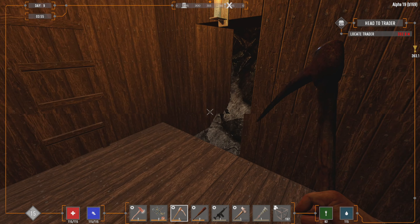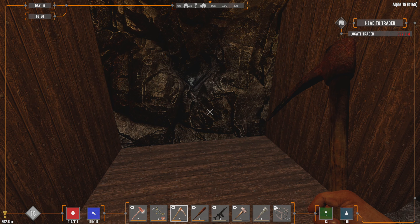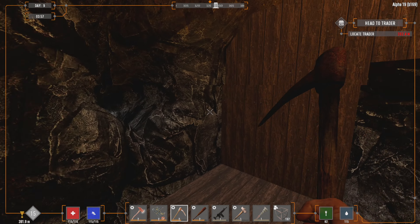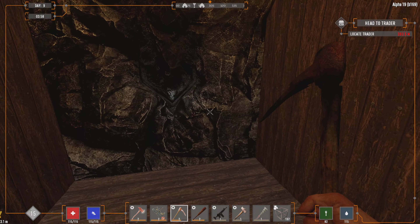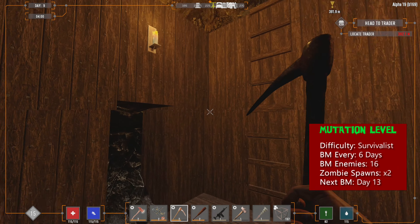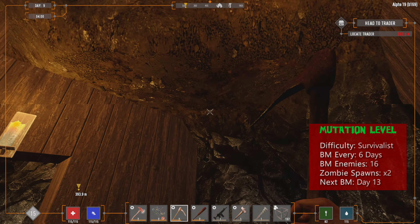Good morning everyone, and welcome back. This is Crane Bramp, and we are back for day nine of our Seven Days to Die Alpha 19 playthrough — mutation. You can find those game settings right down there in the right-hand corner. There's our morning bell.